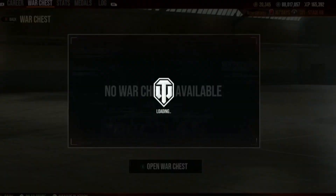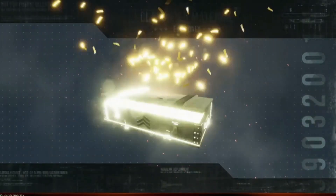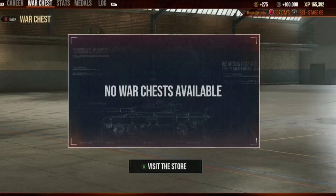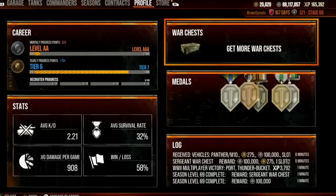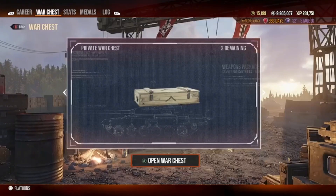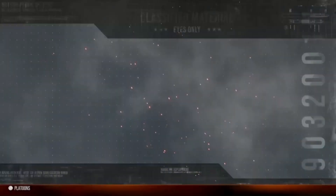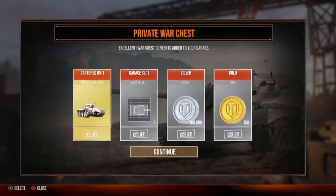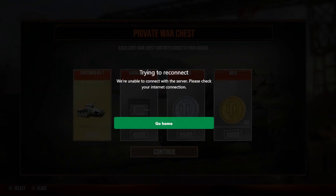Brownie sent me this — this is his stage 69 reward. Jackpot! Sometimes those Sergeant chests have some good stuff: one Panther M10. Fantastic! The Fish man sent me his stage 90 cards, his two long hauls. Captured KV-1 — fantastic.